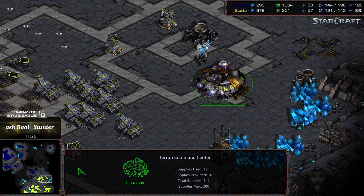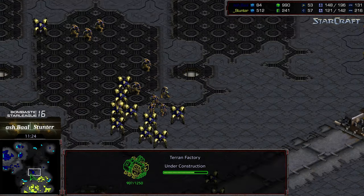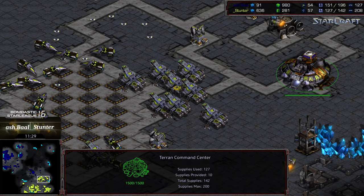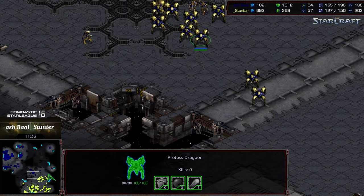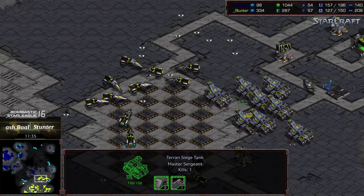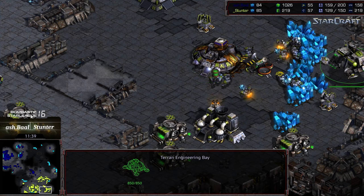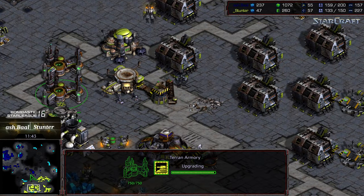It would have been more advisable to let that command center finish rather than canceling it and losing the resources. Ashball isn't applying a lot of pressure, so siege tanks to the south might have been sufficient to defend, or just let it produce additional SCVs as a supply way station. Regardless, level two weapons and level one armor are now finishing — plus two weapons on the way.